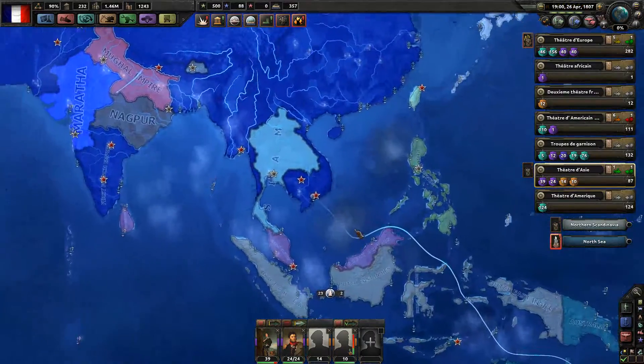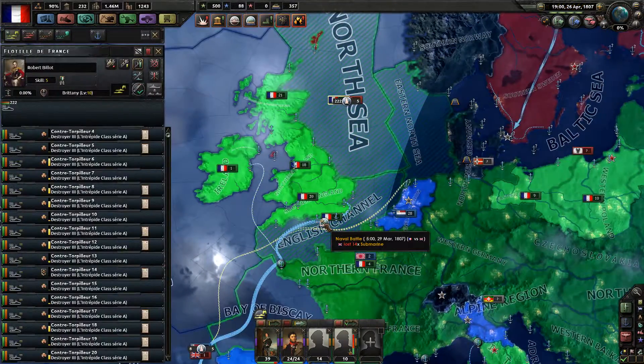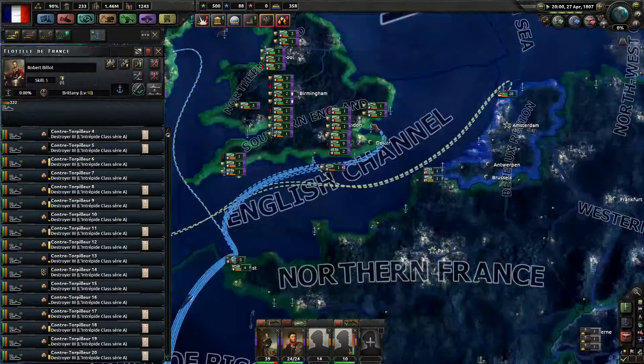I guess these ships wouldn't be enough. Same problem here — I'll have to send them somewhere. We control all of England, therefore we don't need that many ships anymore. We have 222 there.